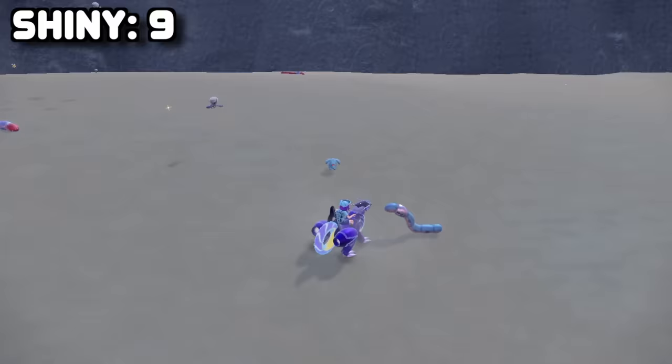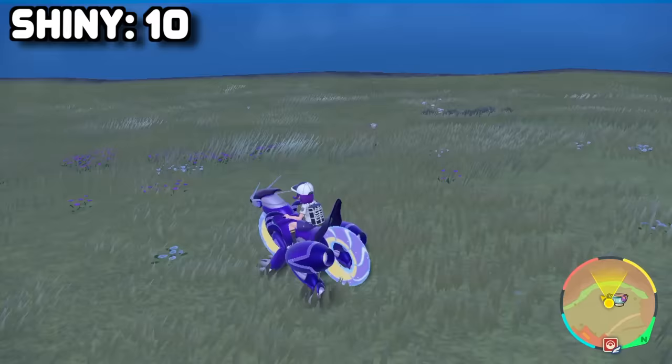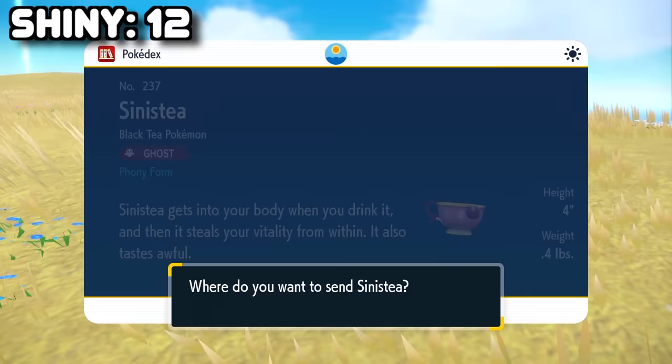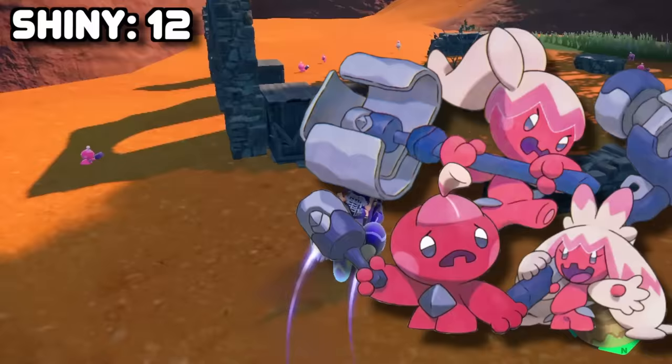So many shinies, and only just shy of 5 hours in. I then decided to hunt for a Sinistea, but like what happened when I was hunting for a Glimmit, we found something else instead — I was actually super happy about this one because I was planning to hunt it sometime during this challenge anyway. So we got the bread dog, and the pink teacup followed shortly only 10 minutes later. Things were just going too good. Nothing had really been an issue yet — that was until I decided to hunt the new little pink hammer baby, Tinkatink. The Tinkatink evolution line is one of my all-time favourites now, so I couldn't turn down the shiny.